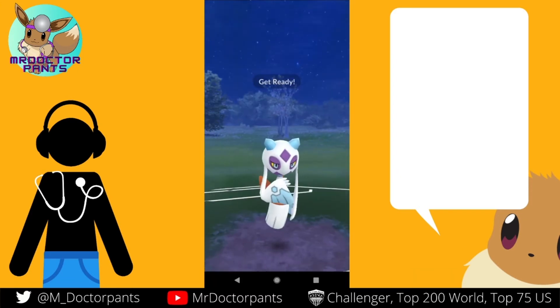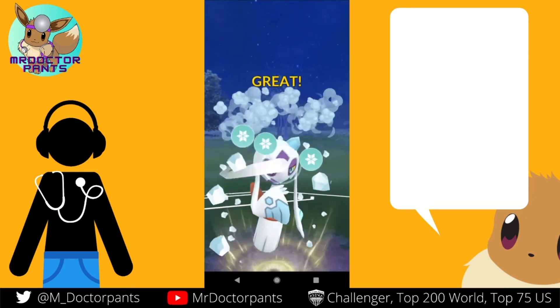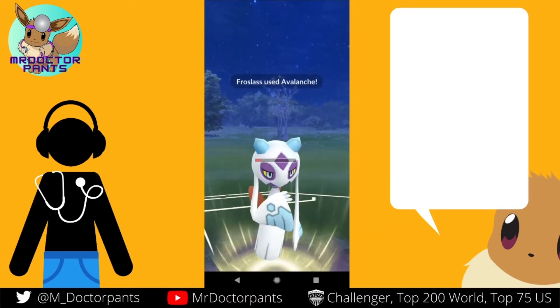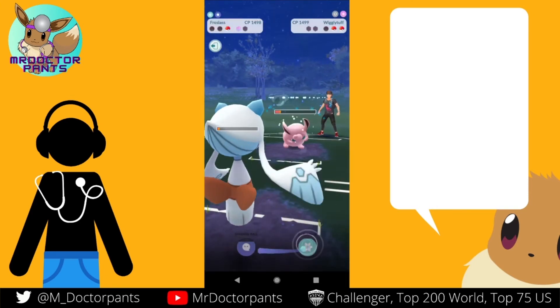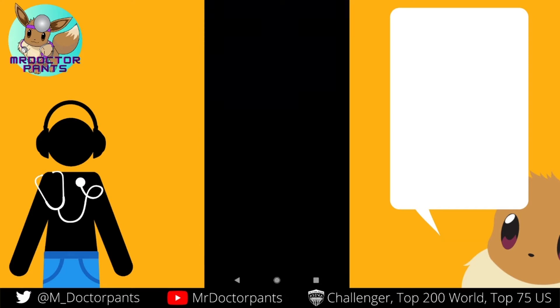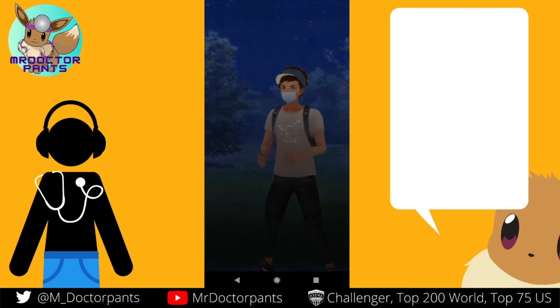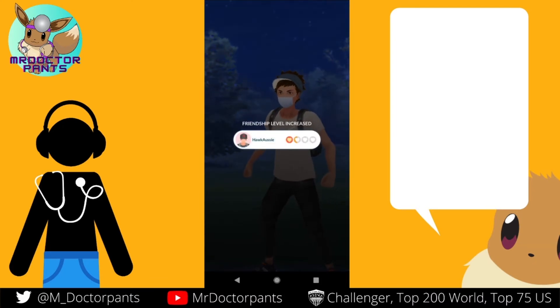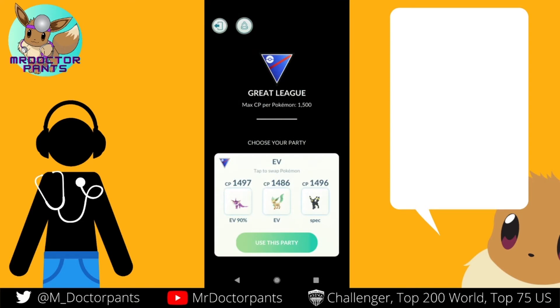If I led into Wigglytuff, we lose — I called it. That is the trouble with Gallade and the Charmers: you make the bet and you lose. So Medichan comes back and G-Fisk leaves.